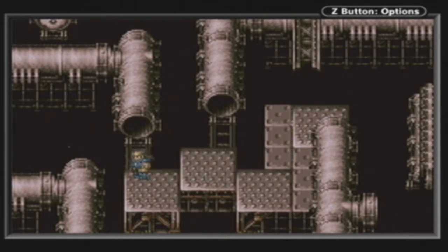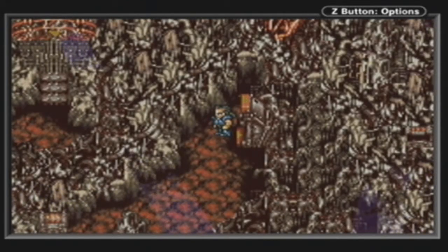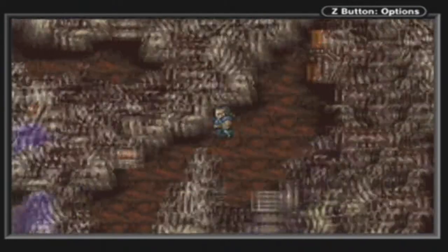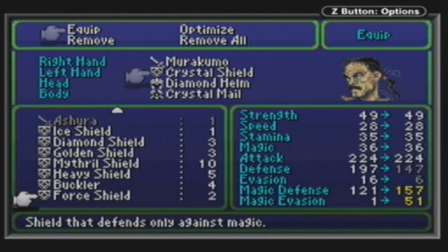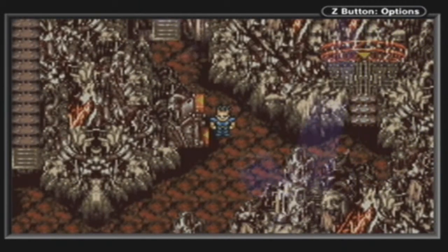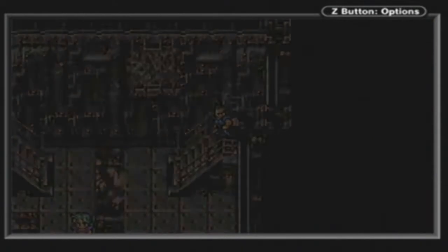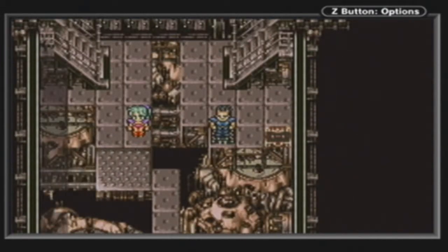I want to go in the left pipe here. Can't quite remember where the right pipe leads but I know this is the way we need to go. Chest - Force Shield, that's quite nice actually. Let's go down here. And where should we go now? This one. Chest just first - Ribbon, nice, we got another ribbon. And now we're going to switch on over to party number one so they can cross over where we just opened up.